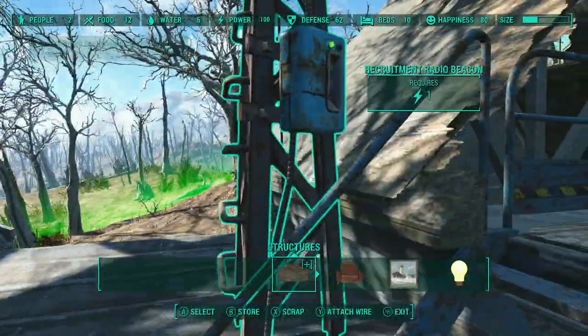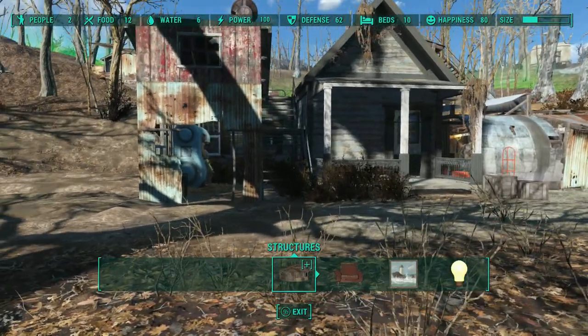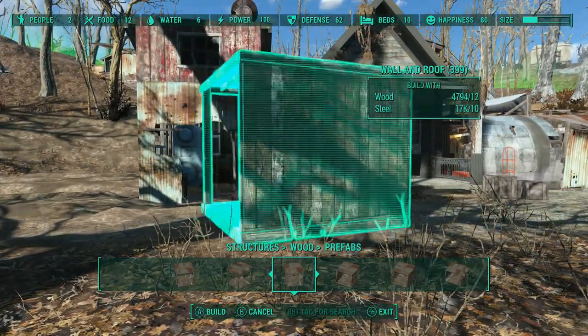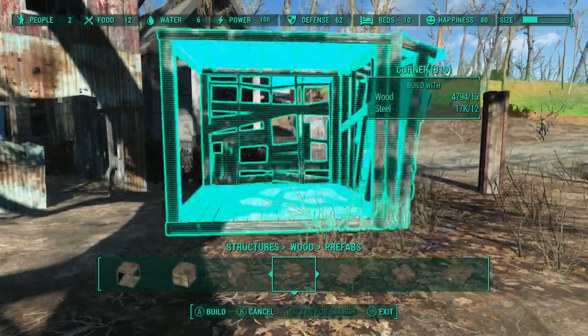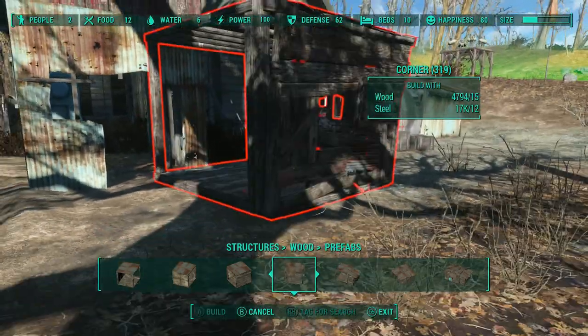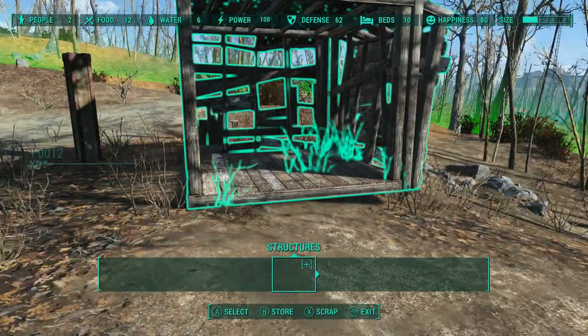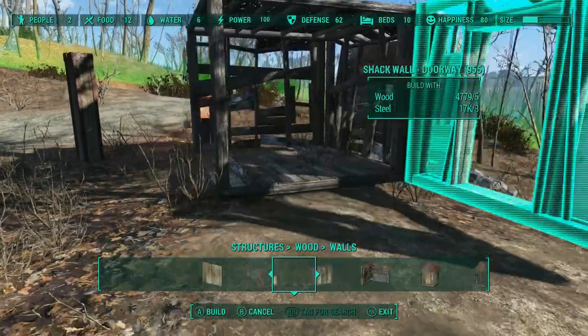First things first, we're going to watch me struggle with an idea that failed. What I want to do basically is make a barricade, a wall, something to block off the stairway because that leads to the guard shack and the turret. I thought I would do it with this thing, but the dimensions were wrong — I just couldn't get it to work, so it'll come down.